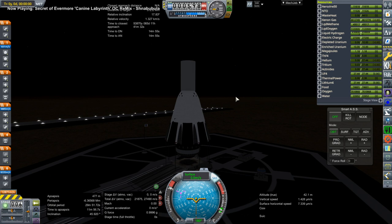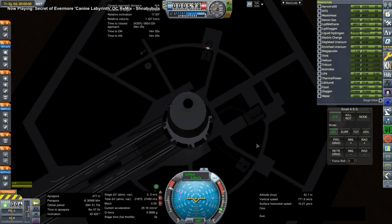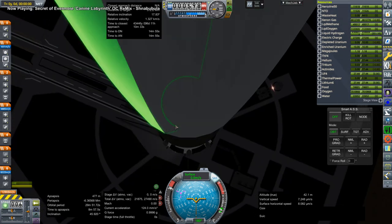Hello everyone and welcome back to Solar System Tourism in Kerbal Space Program 1.8.1 with Realism Overhaul. The first thing we have here is a launch to Saturn with supplies, food, water, and oxygen for our Saturn tourists.